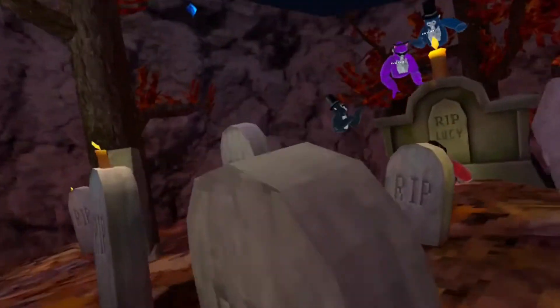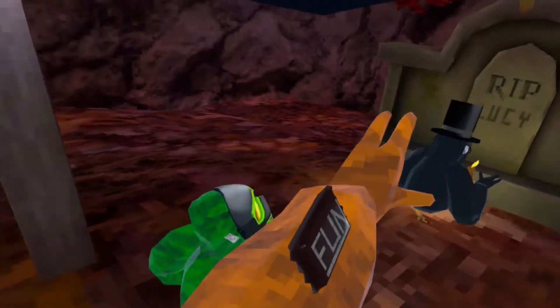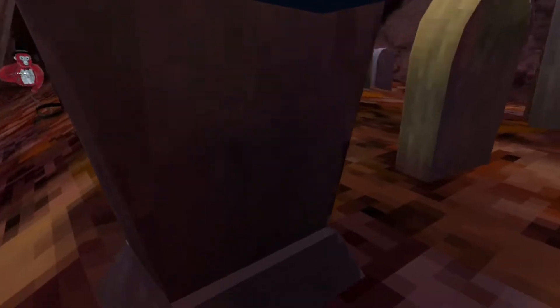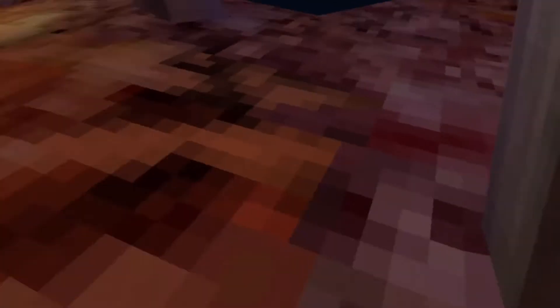I don't think this is patched, but basically what we're gonna do is get our hand inside of that graystone. So we're gonna phase our arm into the tombstone — it's just like the Christmas update, there's something like this where you just put it on.